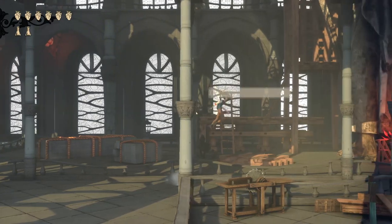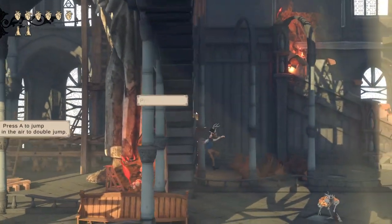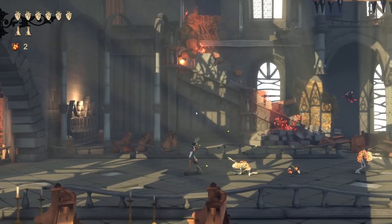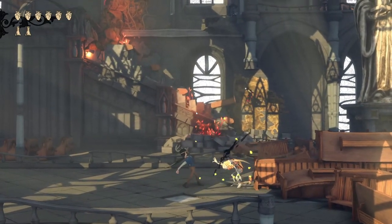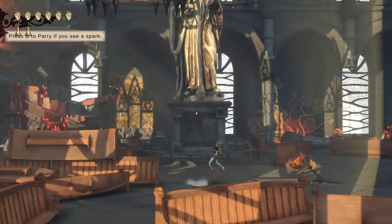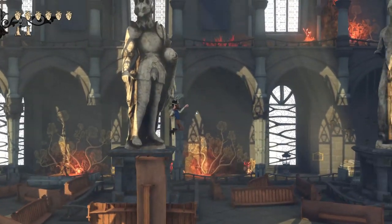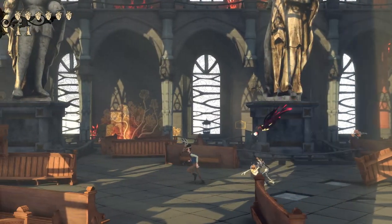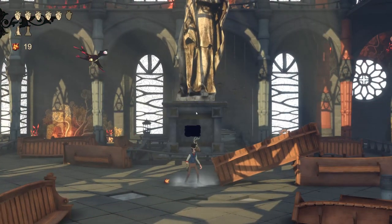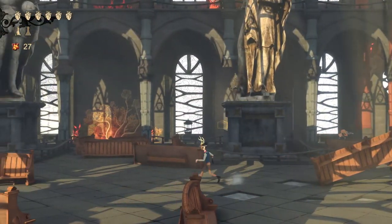Crouch. I see an enemy up there. Start to see controls: press A to jump, press A to double jump, press X to attack, press B to parry if you see a spark. I don't normally like these types of games because I'm really bad at parrying and this kind of combat. So you can't parry everything, apparently.